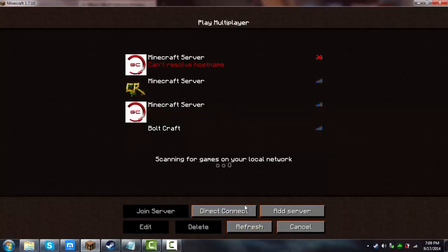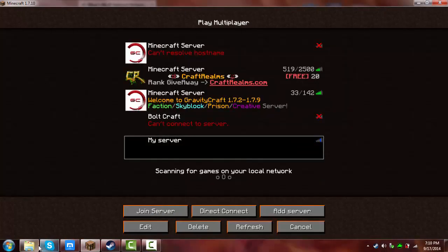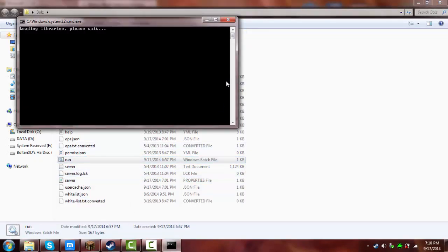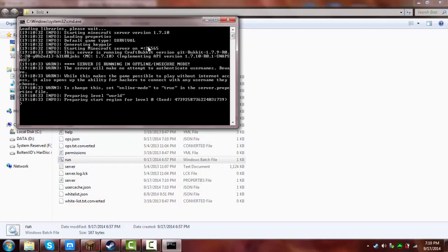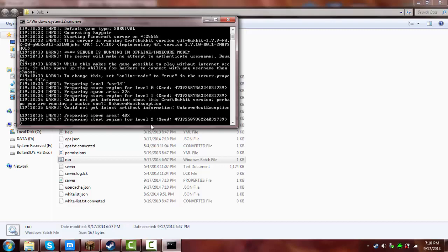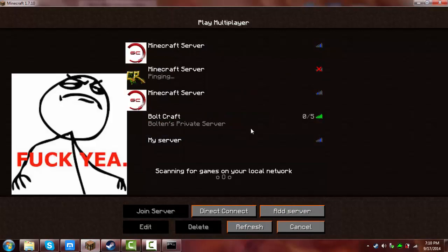You rename the server whatever you want, like 'My Server.' You copy and paste your IP. The server isn't open yet because you have to double-click the run file. If it shows anything besides loading libraries, you're doing something wrong. But I can help you guys in the comment section — just comment what your problem is. The console will pop up — this is called the console.